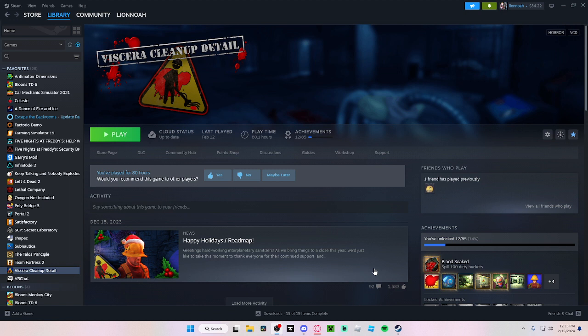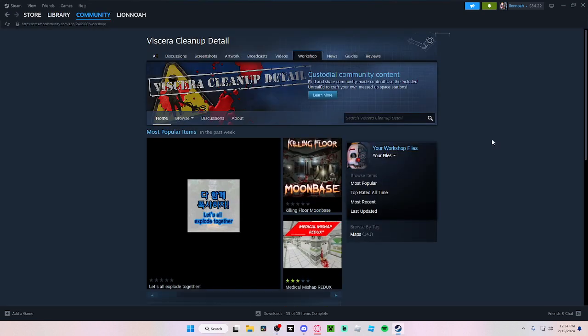It doesn't require much stuff. All you need is Viscera Cleanup Detail on Steam. That's all you need. First thing first, go to the workshop and find a map.